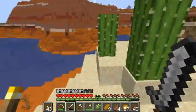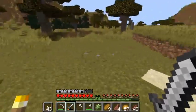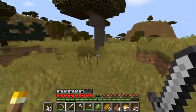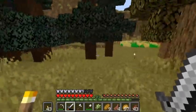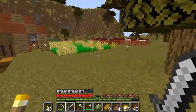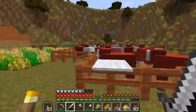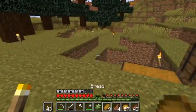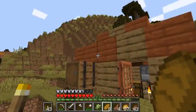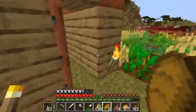We got the mesa and the red sand nearby — not a bad location. These acacia trees though, that wood is so ugly. I might find use for it, but I gathered saplings on my travels over here — some spruce and oak and maybe jungle — and I'm gonna plant those to give me some different kinds of trees, because that orange acacia is just so ugly.